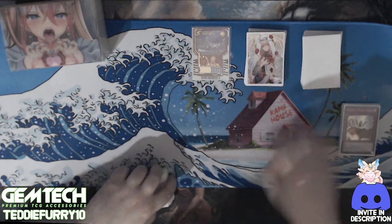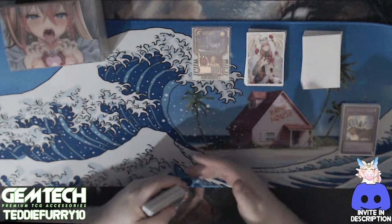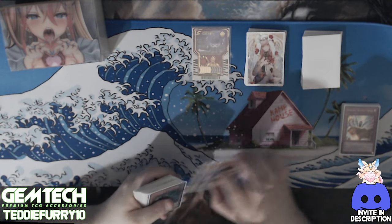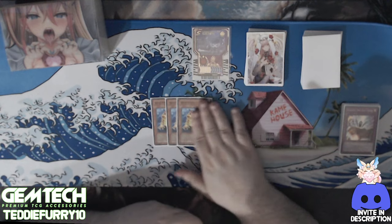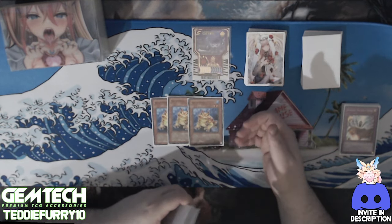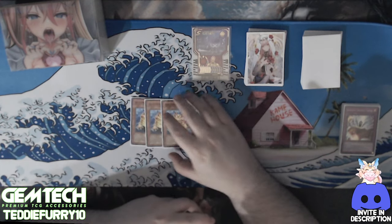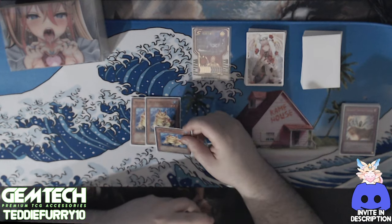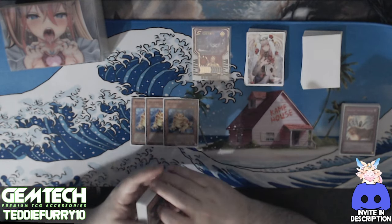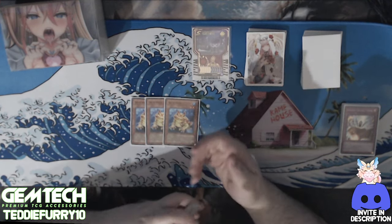But also with the amount of board wipe potential in this deck, it's already pretty nice. For the other engines, we have three Swap Frog. I absolutely love the fact that Swap Frog is being played again. I do miss Ronintoadin, but I love Swap Frog — I was around for the Stardust Overdrive pack and all those cards.